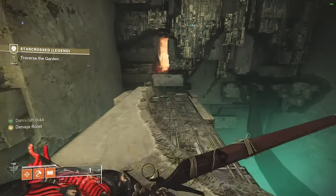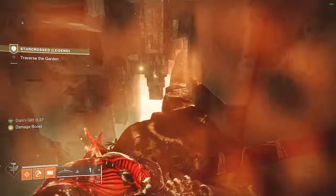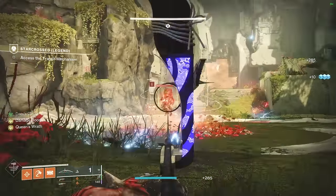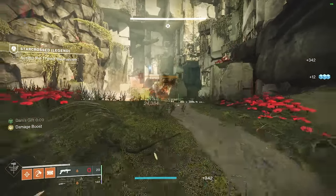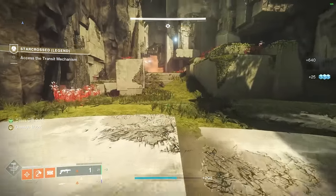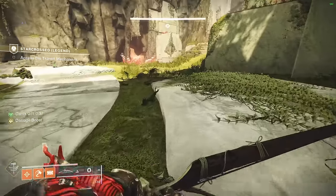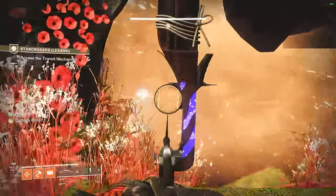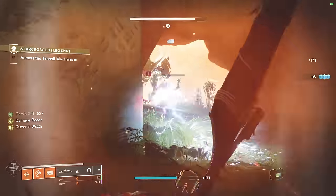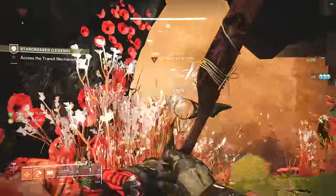Once you're done, the door opens and you head over to an area where you get a new buff called Dam's Gift — you can go through the orange areas without getting damaged, but there's a timer, so don't run out while in those sections. In the next open garden area, take care of all the enemies and repeat the process of blinding the Vex Minotaur, especially since he shoots Void. Once that's done, pick up Dam's Gift and look around — you'll see three doors: one to the left, one in front, and one to the right. We need to kill three Wyverns, and they are extremely dangerous because they shoot Void Lances.